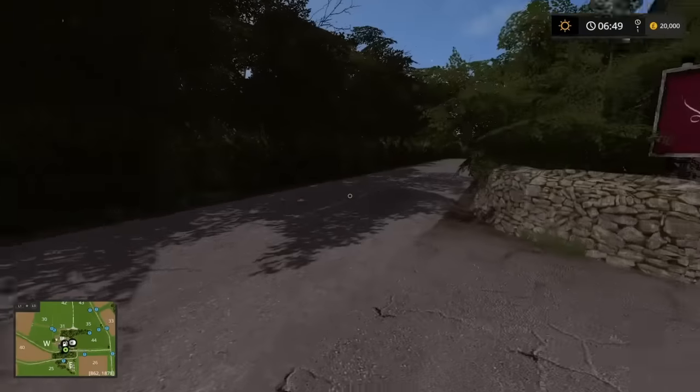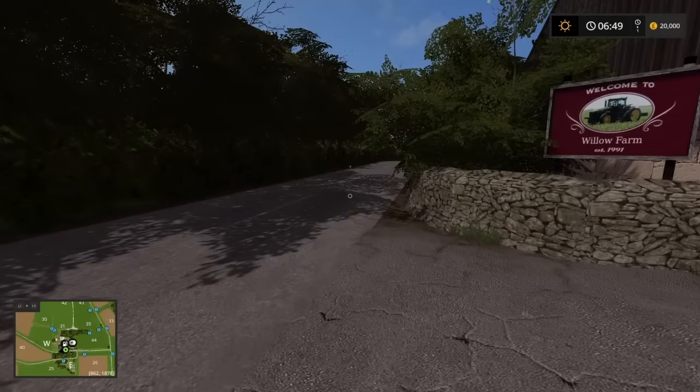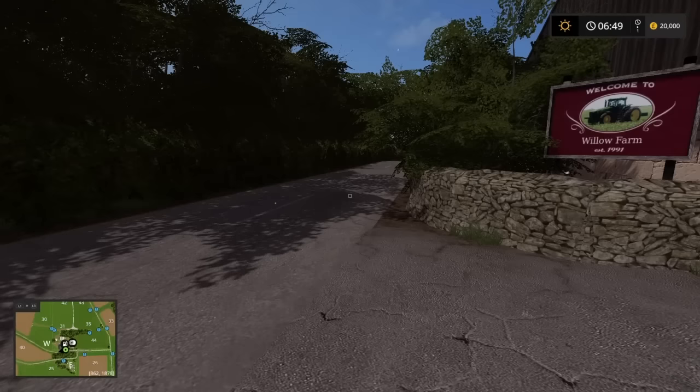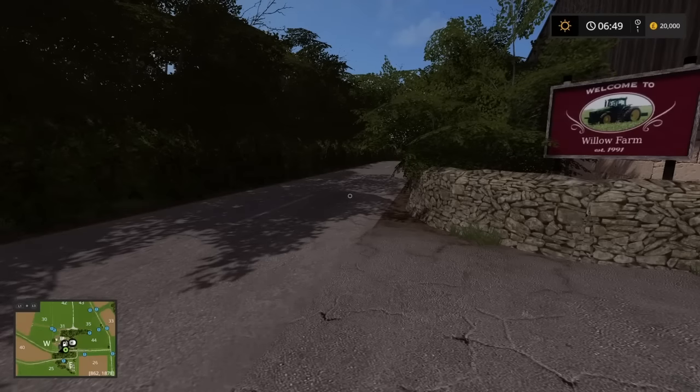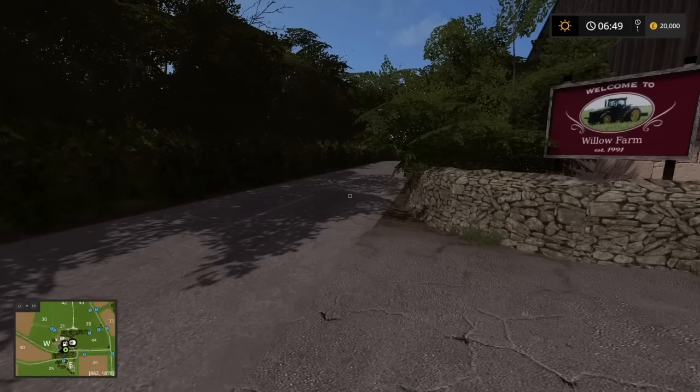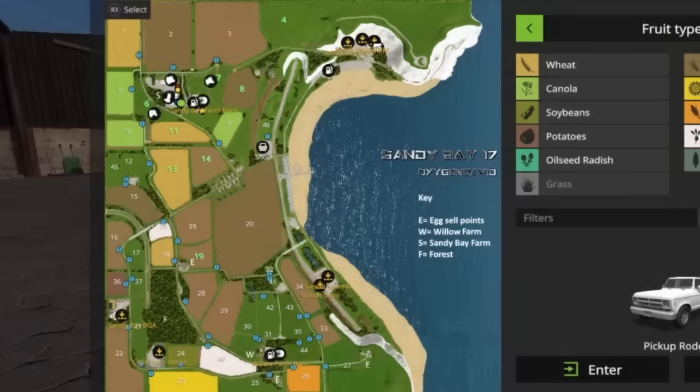So that's the main road — we're going to Sandy Bay Farm and then we'll do the tour around the map. It's going to be a bit of a whistle stop tour. I'll skip some bits of the journey but still show you where we are. We are now at the northwest part of the map.